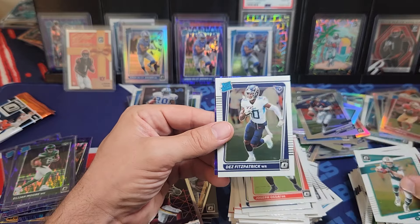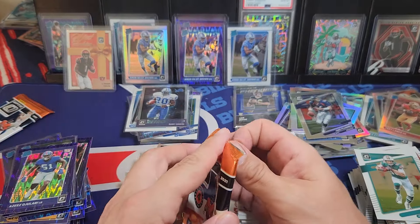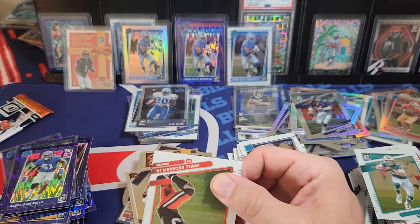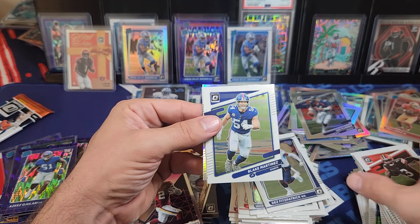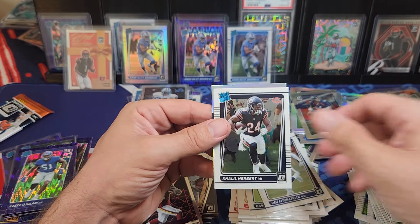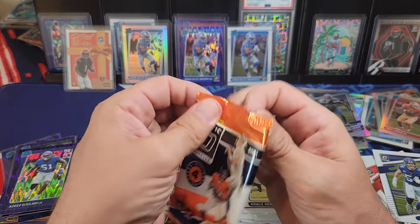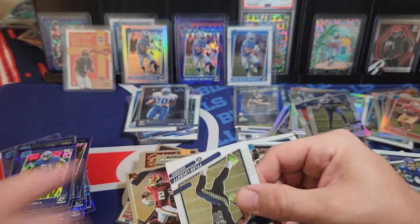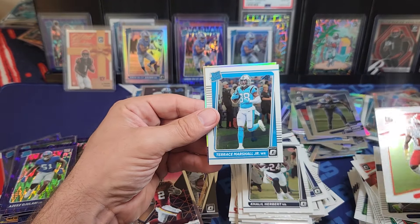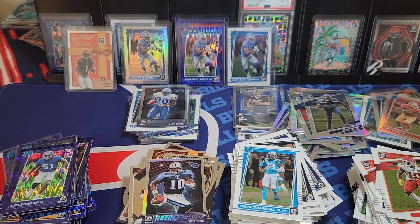We did get two Chase shocks — that's pretty sweet. We got four Chase rookies altogether. Blake Martinez, Herbert, Jamal Adams. One more box guys — thanks for sticking around. It's a longer video but it's a fun one. Tyreek, Terence Marshall. Vince Young on the Retro Series — haven't thought about that guy in a long time. Last blaster — what are we looking for? A hollow rookie, a base Chase or Fields.